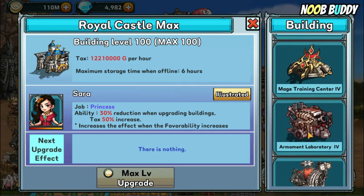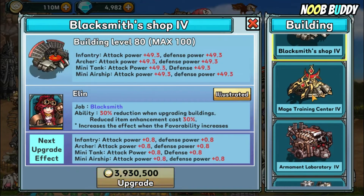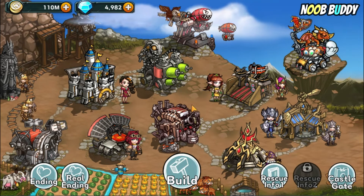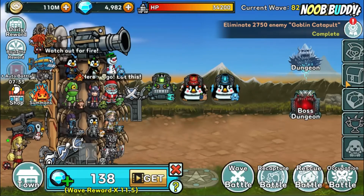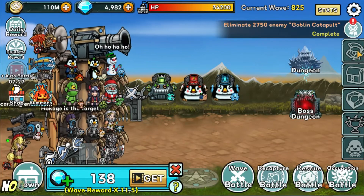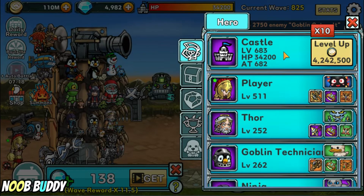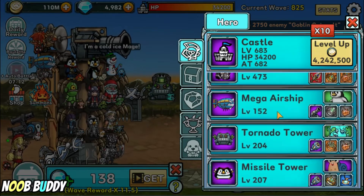You can unlock a footman building, archer, blacksmith, mage, armor man, and even creature, dragon, and airship. Back on the main screen, there are five icons — the iron helmet icon is where you locate your heroes. I would also recommend upgrading the castle up to level 250 or 300 in order to unlock more heroes.